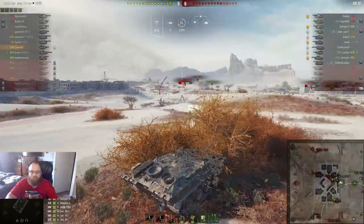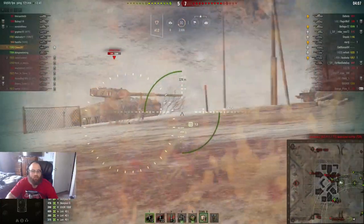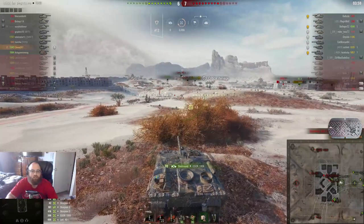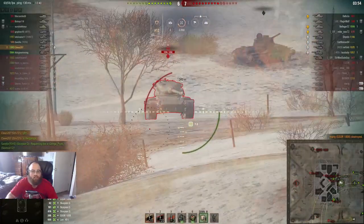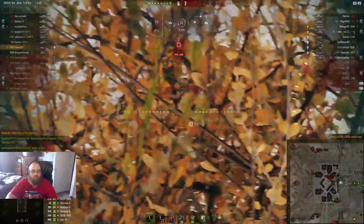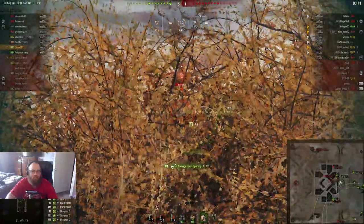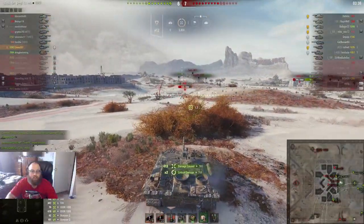Here comes the GSOR, so we're going to farm him real quick. Reverse, reverse — try to get that spotting damage. Make sure he doesn't see us when we fire, use the bushes as cover, move back up, set the binoculars. Here comes the T69 — I'm going to reverse again because I want to make sure that he doesn't spot me until the last second. We hit the snapshot because, you know, Swedish TDs. And here we go, we're just going to farm this T69. Hit him in the butt and he's going to go down there.